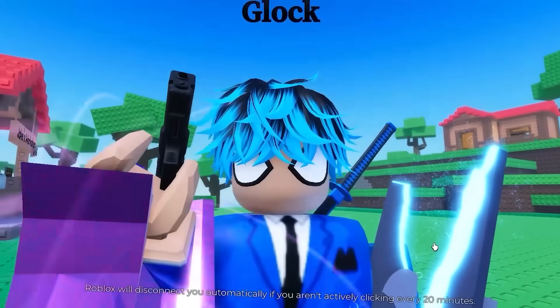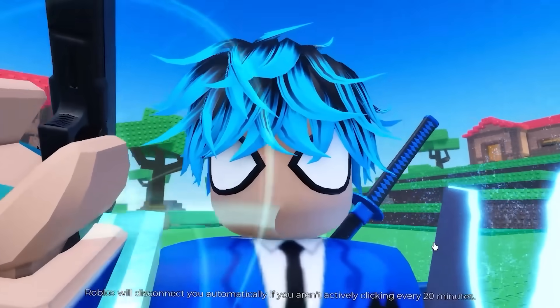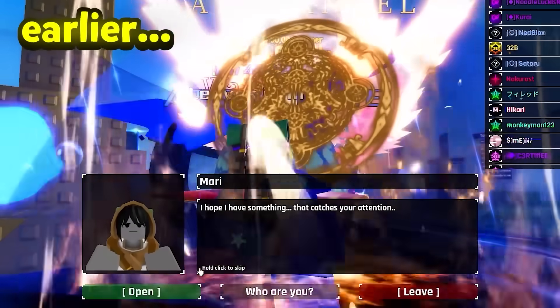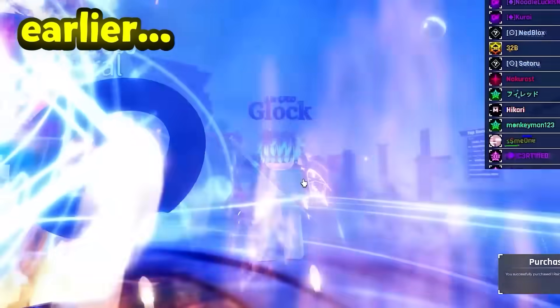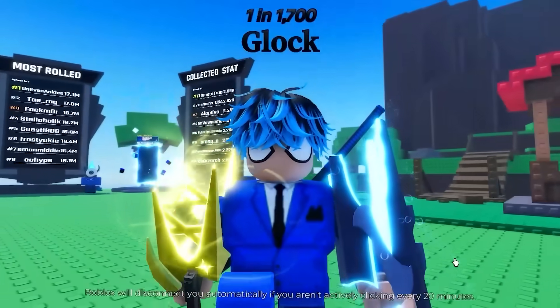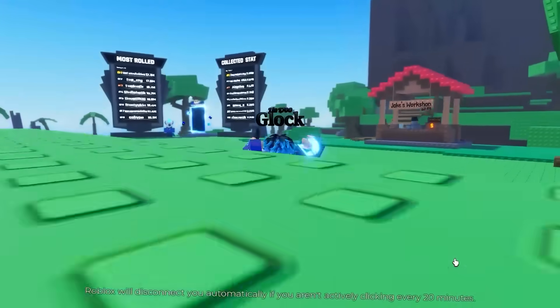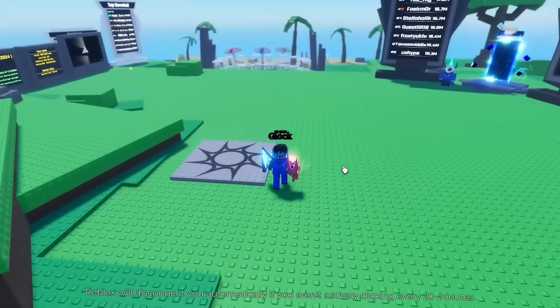It took me absolutely ages to find the Mario with the rainbow syrup because they were going so fast. After joining what looked like a Mario server, double tapping to open the merchant, I finally got the rainbow syrup. It was an absolute struggle — everyone is like vultures on that rainbow syrup. But anyway, we do have it, so let's go over to Lime and finish this quest.